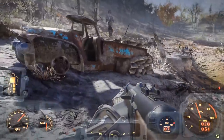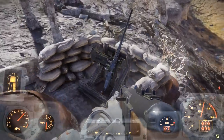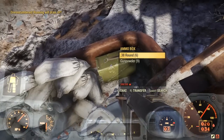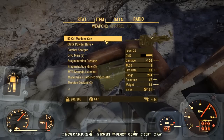Once you guys get here, you'll see a kind of truck with some sandbags around it. Right in here will be your .50 cal machine gun. All you have to do is hit E and take it with you. Let's go ahead and take a look at it.